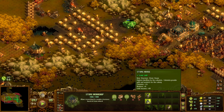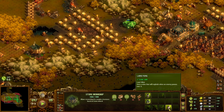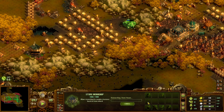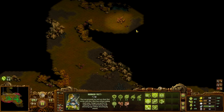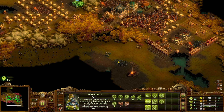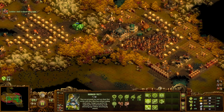The stone house provides 16 colonists, 8 of which are workers. The cabins provide 8 colonists, 5 workers. So the stone house is still better, even with the little bonus we've got going on. Let's get the stone house researched.